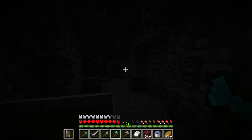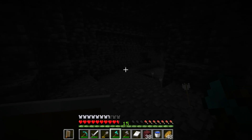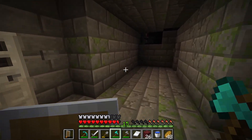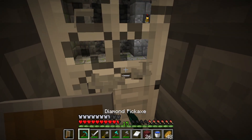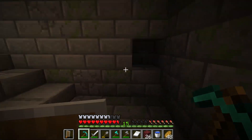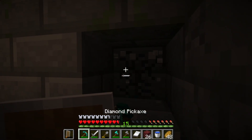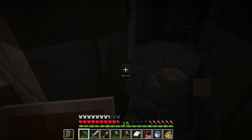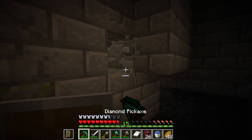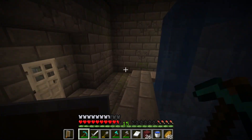Oh nice. I'm trying to find my spiders though — I need the string. All right, let's see what we got going in here. I need to start destroying these doors so I know where I've been. Door to a wall, very nice. Here we go. Yeah, the fountain room. Double fountain room.